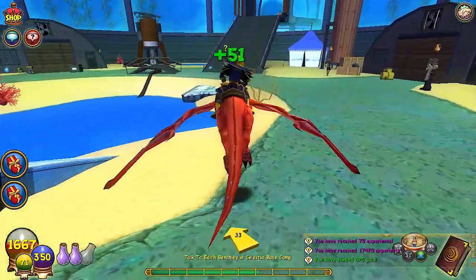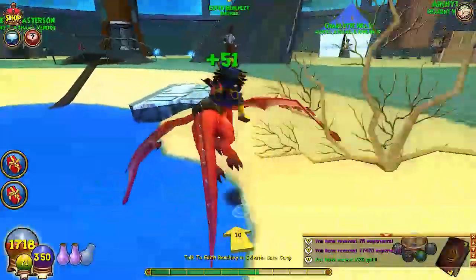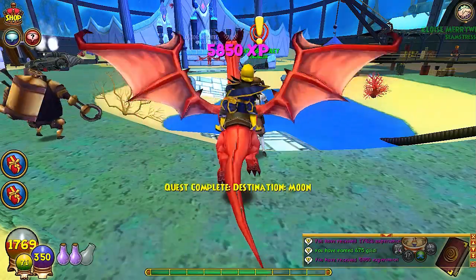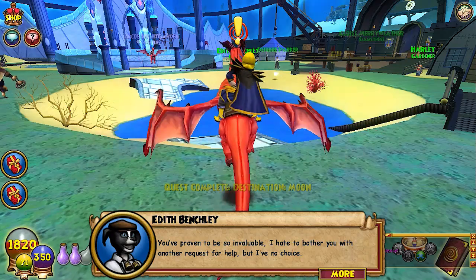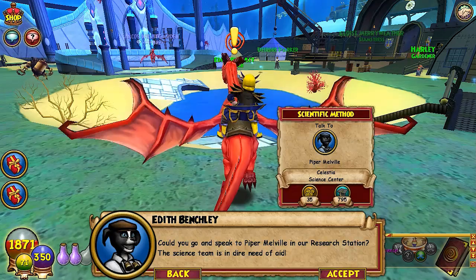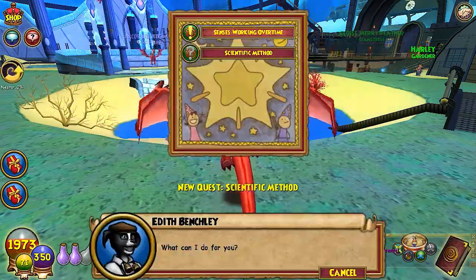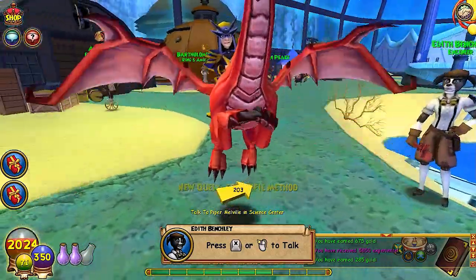That's awesome. Let's talk to Edith about our progress and let's turn on the overhead names, because we want to know about the overhead names. 'You've done it. Now only the Solarium keeps its secrets from us. You've proven to be so invaluable — I hate to bother you with another request for help, but I've no choice. Could you go and speak to Hyper Melvin in our research station? The science team is in dire need of aid.' Well, anyways guys, I think that's it for episode number 46 of the Wizard101 Let's Play.